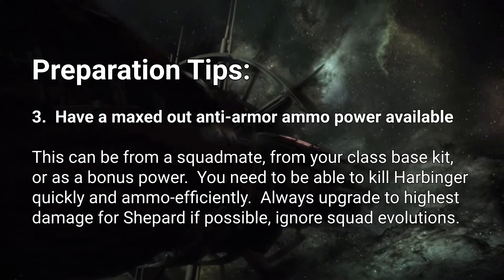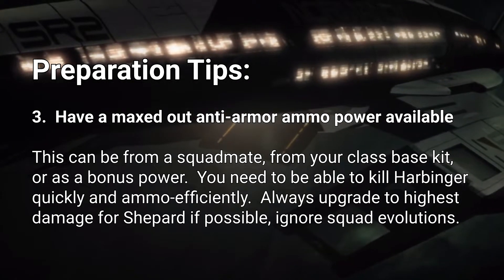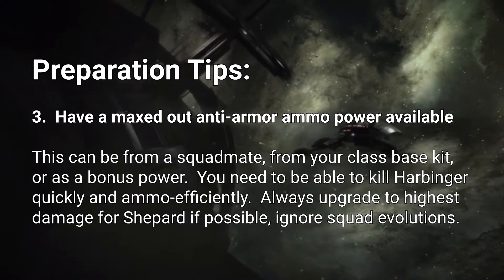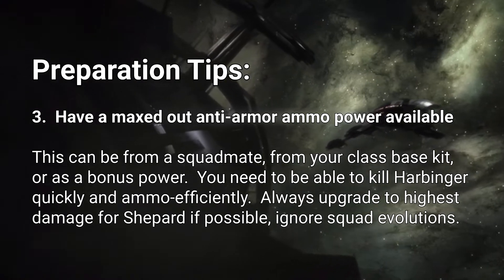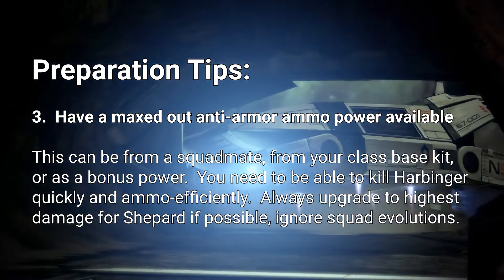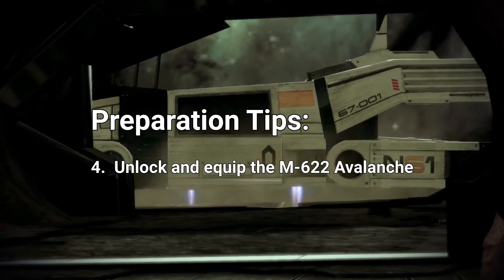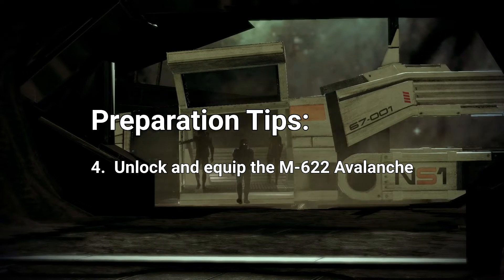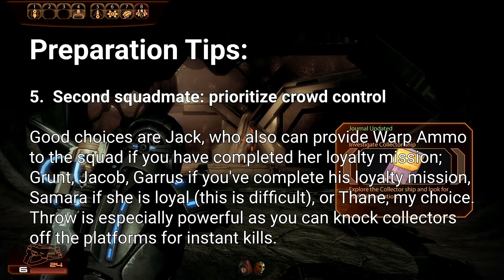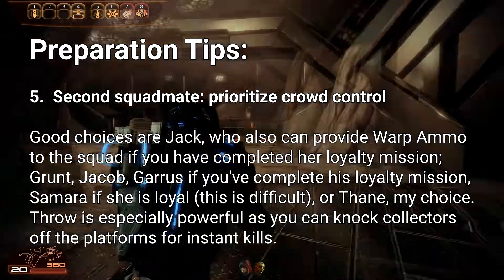Just a note on that: always make sure you evolve the individual ammo power as much as you can. Don't worry about the squad evolution at level four. Always get Inferno ammo or Tungsten ammo — whatever is the highest possible damage — because in missions like the Collector Ship and other difficult missions in Mass Effect 2, you as the player are doing the heavy lifting in terms of weapon damage. So don't worry too much about giving your squad your ammo power if they don't have one. Number four, make sure you have the Avalanche and bring it along. And number five, in terms of your squadmates, aside from Kasumi, whoever your second squadmate is, try and make sure they have crowd control abilities — disabling abilities like Biotics, Pull, Throw.